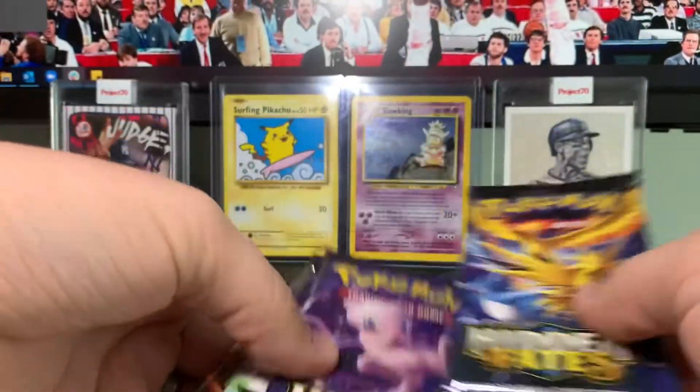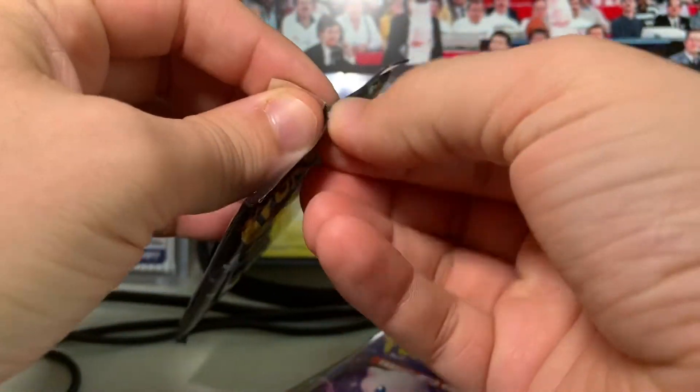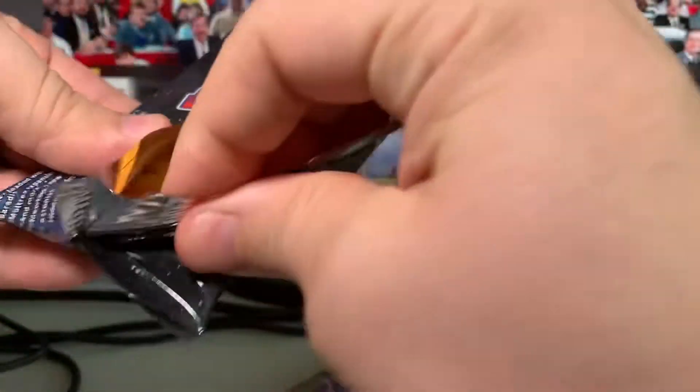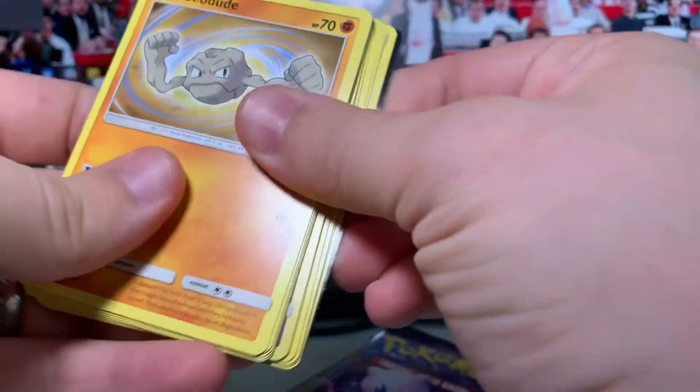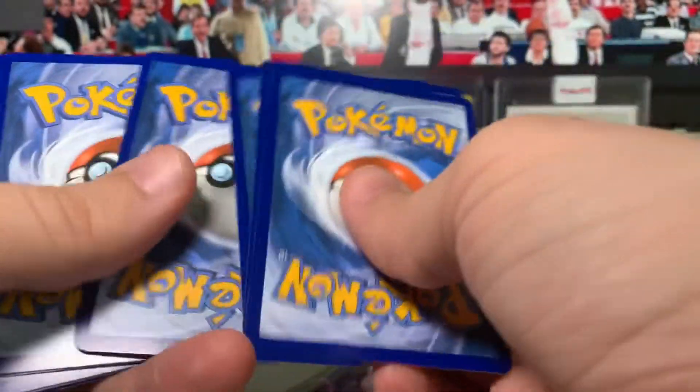Let's see what we've got. I'll go with the birds pack first — I always do it in that order. Let's see if we can pull that Articuno I've been hoping for, or another super nice card. There's the code, and let's dig in.